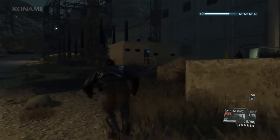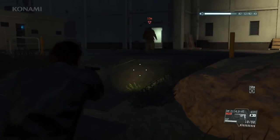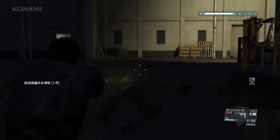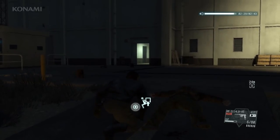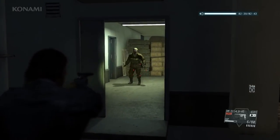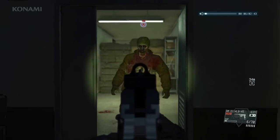Alright, looks like there's somebody here. And there he is — one of our targets, a puppet soldier. And as you can see, they're pretty much zombies. And unlike regular enemies, they're hard to put down with normal attacks. That said, a headshot did the trick. We've eliminated one of them, seven more to go. There's a light on in this building, let's take a look and investigate. Shooting them in the body doesn't have much effect, and if they get too close they will try to grab you, so be careful.